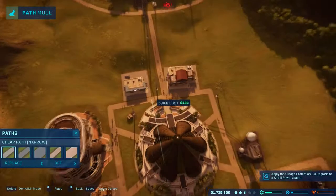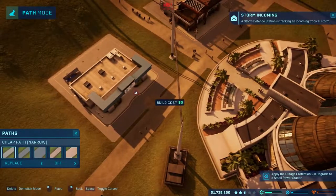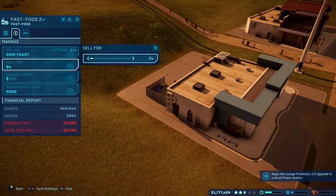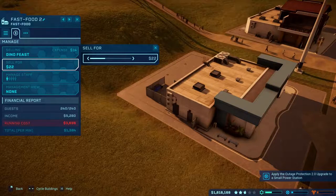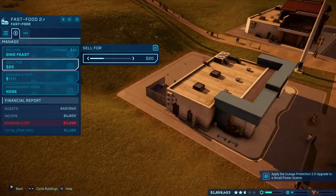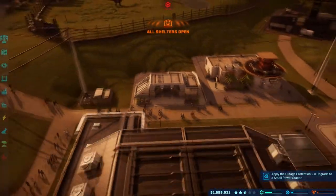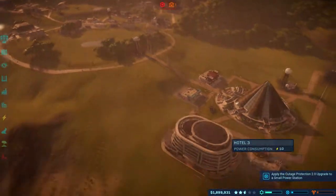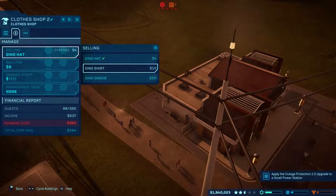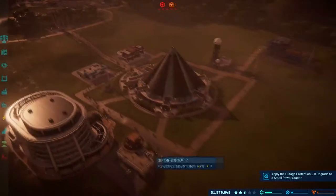Oh, there's a chance to increase our revenue. In the gift shop we're going to sell dino fleece - it's 14, but we'll sell for 20. There we go. There's a storm one coming. In the food shop, because it's beside the innovation center, we can start charging pretty ridiculous prices, which is pretty good.